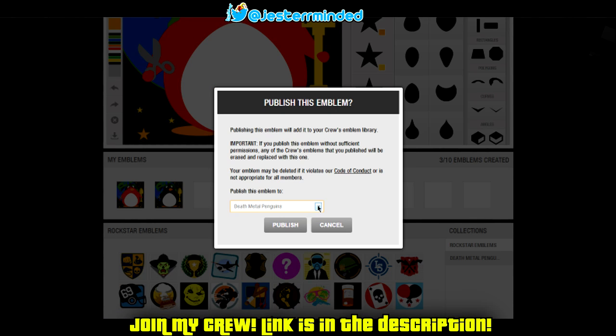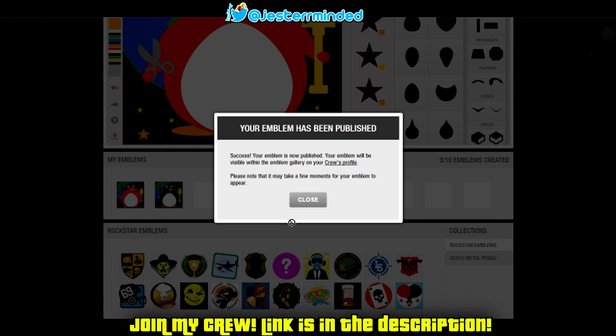Now down here is a drop-down menu. If you've joined a couple of crews, clicking it will show the different crews. If you've joined my crew and made a Death Metal Penguins emblem, click on Death Metal Penguins, then click Publish. Your emblem has now been published. Click close.